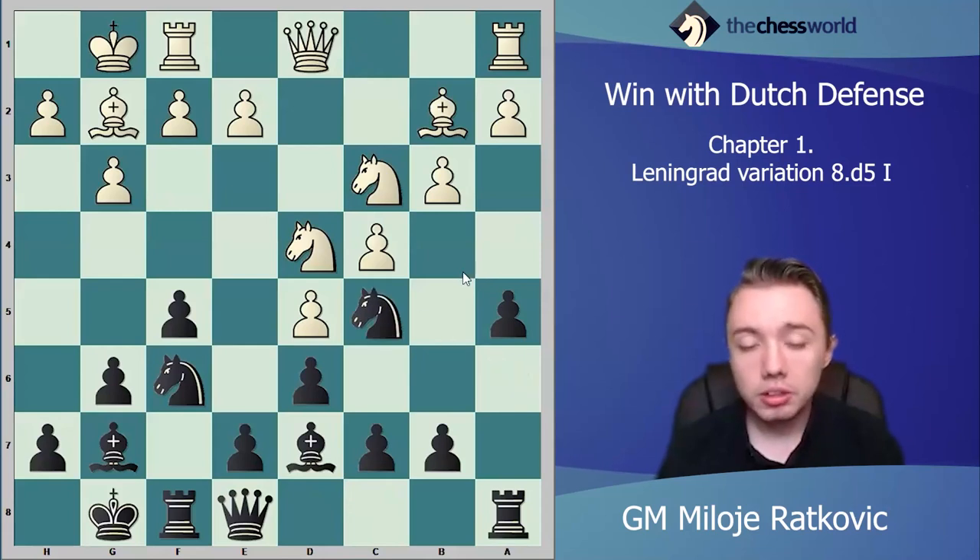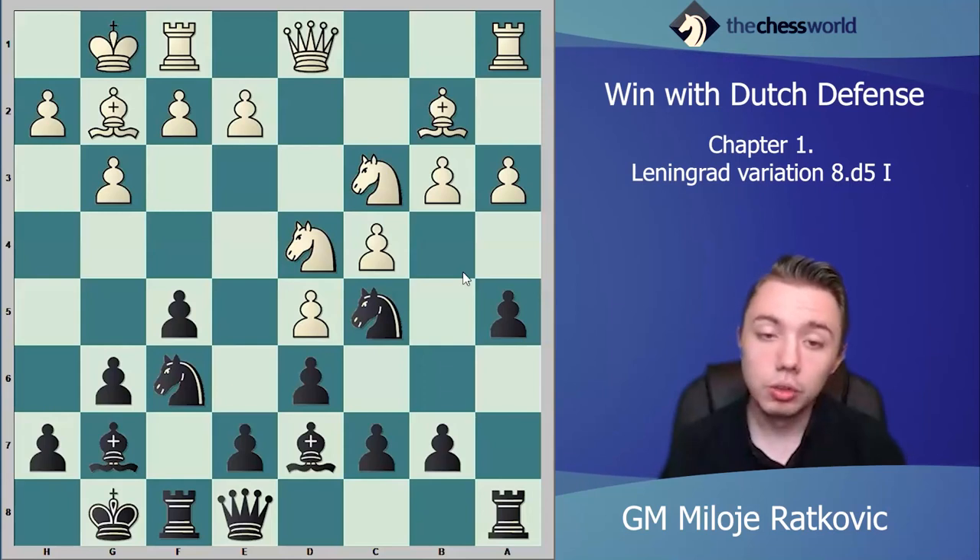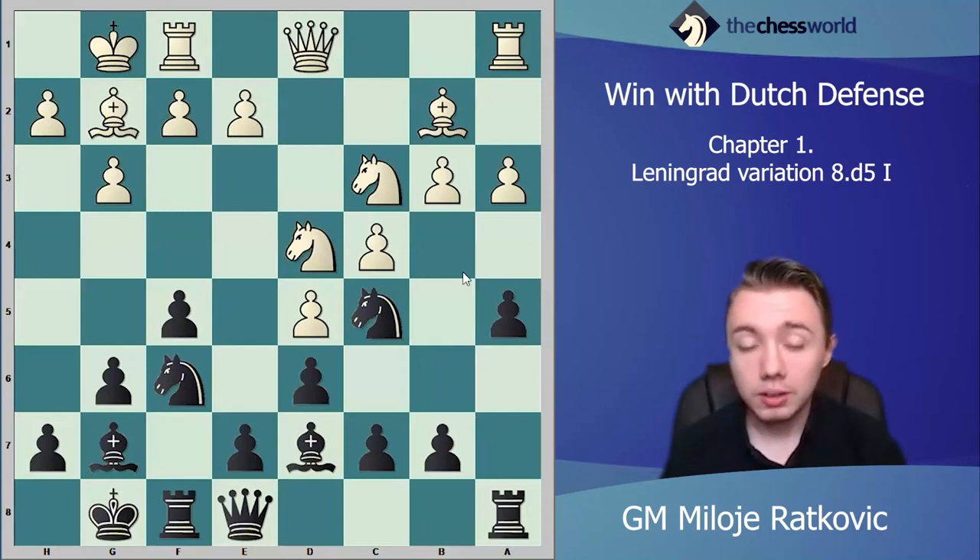At this moment black has developed all minor pieces and the queen, and doesn't have big weaknesses — this is already an equal position. But be careful: if white plays a3, the idea is obvious — white wants to play b4 to attack your knight and start attacking on the queenside. After a3, it's the right time to play in the center: we play c6.